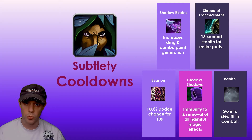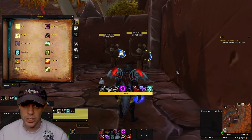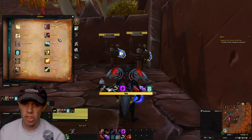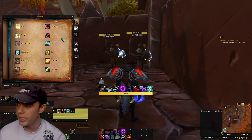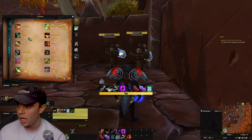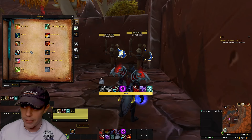As a rogue, we want to be going into stealth or getting the benefit from stealth as much as possible, and Vanish is one of the ways we do that. A few other notable ones: Crimson Vial heals 20% of your health over four seconds; and Flagellation causes combo points to also deal an additional bleed and increases your mastery. Rogues have an exceptional amount of utility — things like Distract, Feint, Cheap Shot, Blind, Pick Lock, Sap — there's an insane amount.